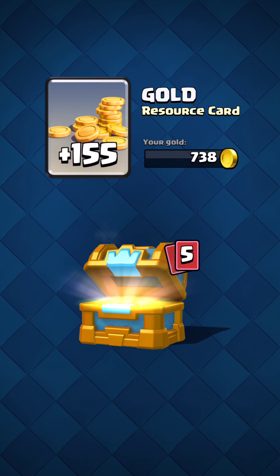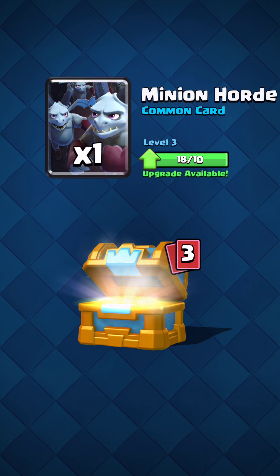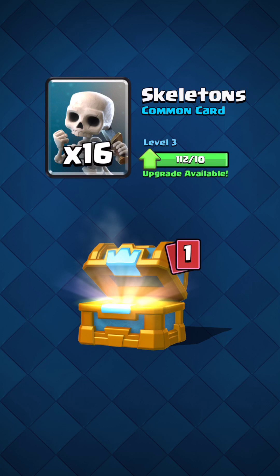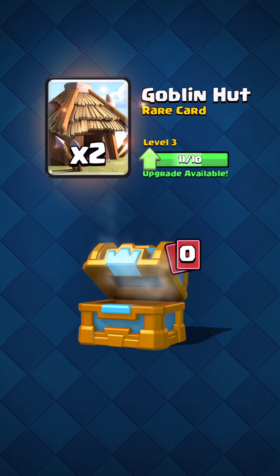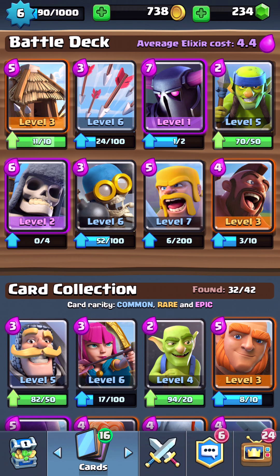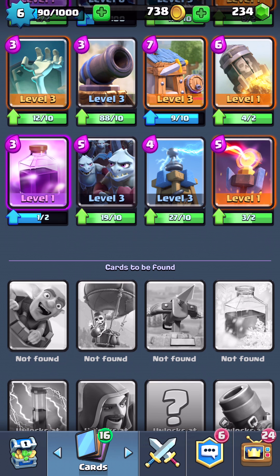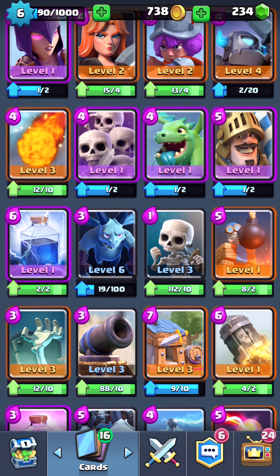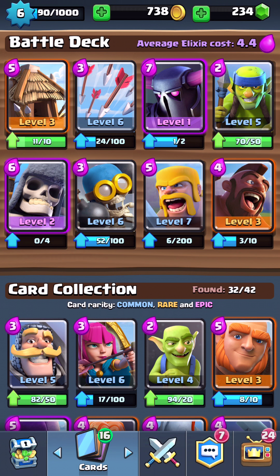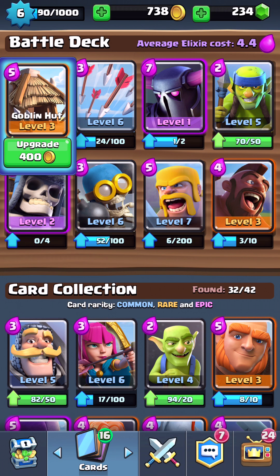Resource gold. Gems, obviously. Minion horde — I don't really use the minion horde. Cannon. Skeleton. So far, not so good. And a goblin hut, which is awesome, because that's what I use. And I generally will only upgrade the things that I'm using in my deck, unless they're like 5 coins to upgrade, because you might as well get the XP from that. So I definitely use these goblin huts.